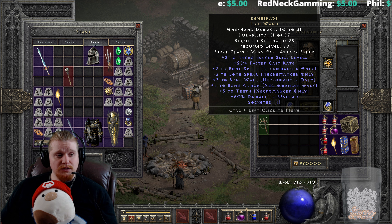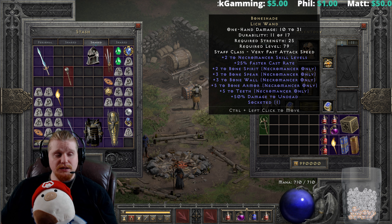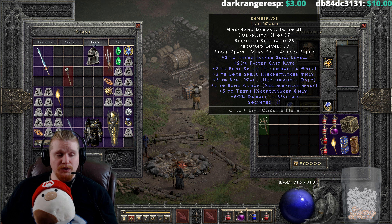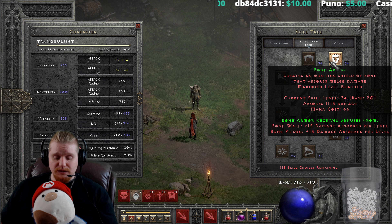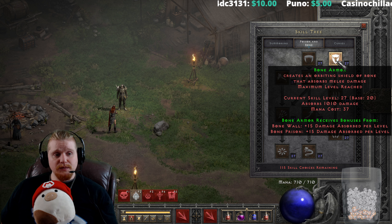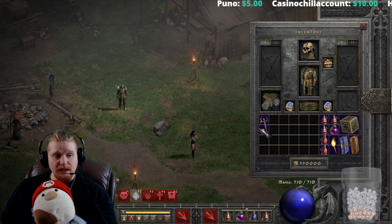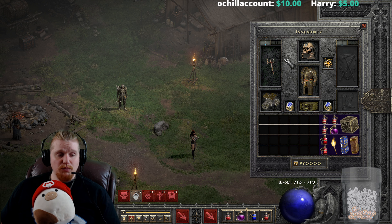I'm not really 100% sure specific characters would want to use this over anything else. The plus to Bone Wall, Bone Armor, Teeth, and Bone Spirit are nice, but they don't really affect the damage output of Bone Spear. Bone Armor is definitely nice since it provides physical damage absorption — mine is currently at 27, with a total of 1,010 with max synergies. When I put on the Boneshade, it goes up to 1,115, so about 100 additional points on the Bone Armor. Not exactly amazing but definitely useful.